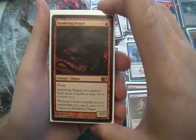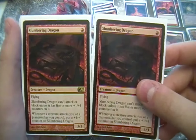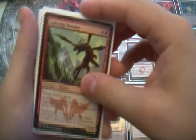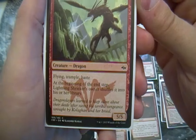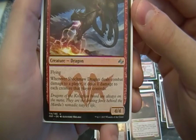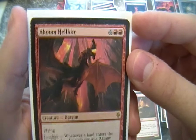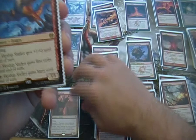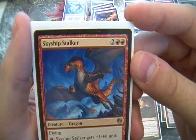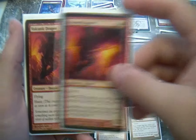Alright, moving on to my big, bad dragons. Two Slumbering Dragon — one of my favorites. One Lightning Shrieker. One Shockmaw Dragon. One Akum Helkite. One Skyship Stalker — very versatile card, love that one, should probably get another one. Two Volcanic Dragons — my favorite artwork in the deck.